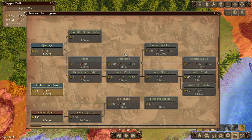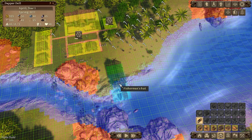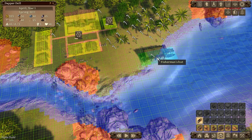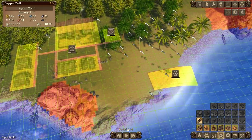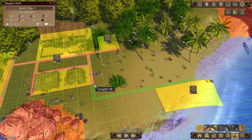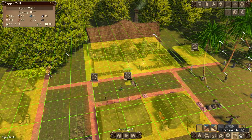We want to work toward the toolsmith because we'll eventually run out of tools. Let's start with the quarry research to allow stone extraction. The depot is going up, and we now have a fisherman's hut — I'd like to place it right at the mouth of the river with the boat facing out to the water and the pier facing land. It probably doesn't affect operation, but it matters to me, so we're doing it that way.